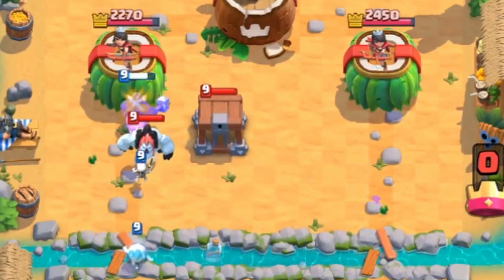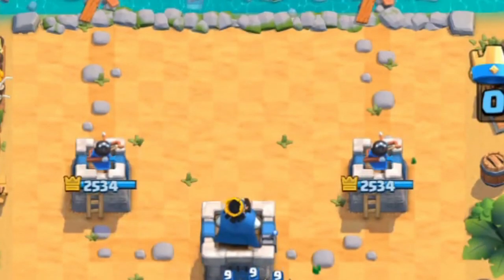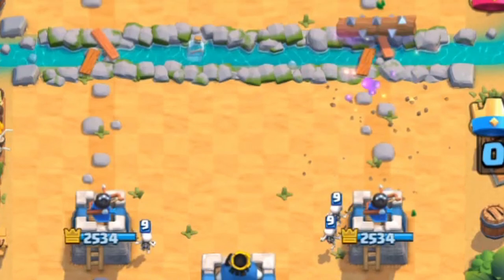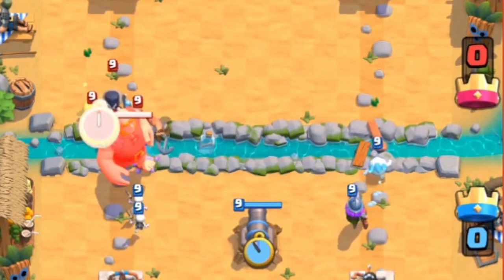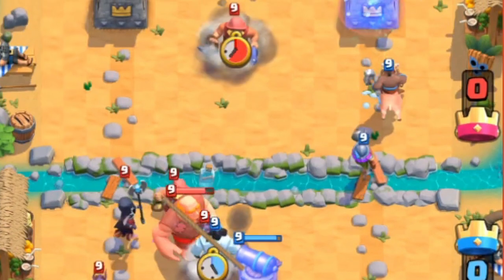If you don't have hog in hand, you can just cycle cards like skeletons, ice spirit, or ice golem. Make sure you don't cycle the musketeer if they haven't played anything. Now, going over the strengths of this deck — number one, this deck is extremely fast at cycling because it only costs 2.6 elixir on average.